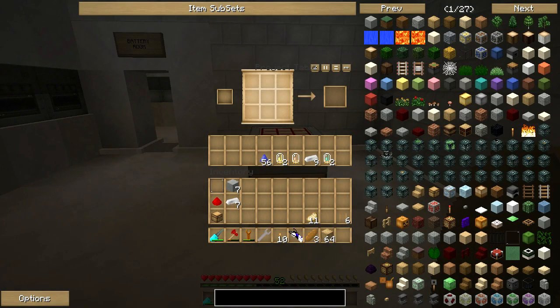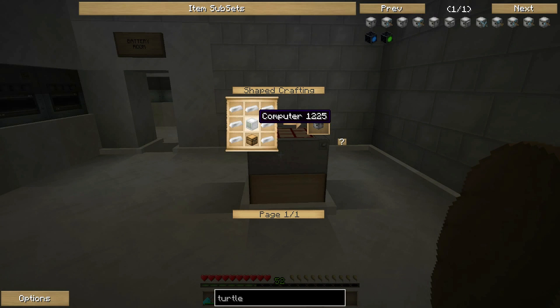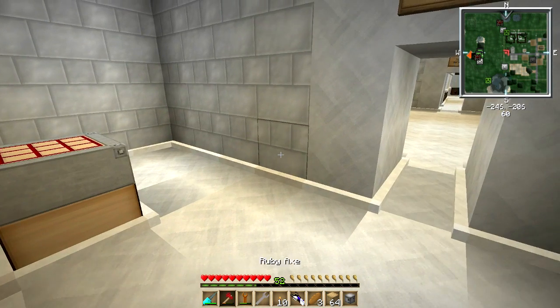To make a turtle is pretty simple. All we need is some iron, a computer, and a chest. The computer is made from some redstone, some stone, and a glass panel - for some reason in Feed the Beast computers are made out of stone and not iron, but whatever, we ask no questions. The total recipe for a turtle is just a computer, a chest, and some iron around the side. And ka-plam, we have our turtle, which is basically a robot.